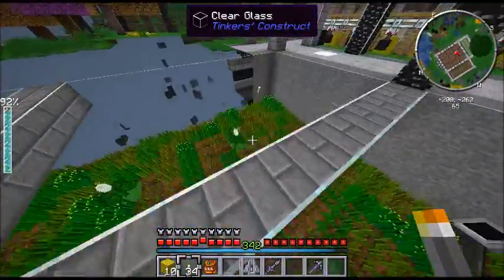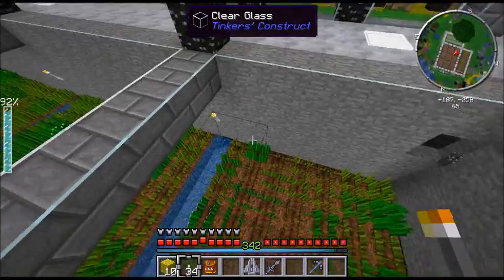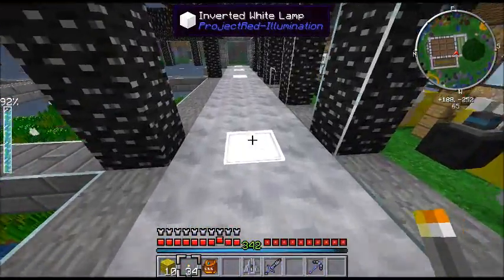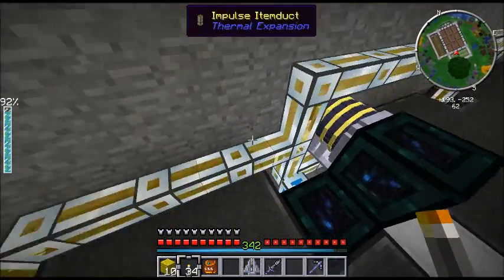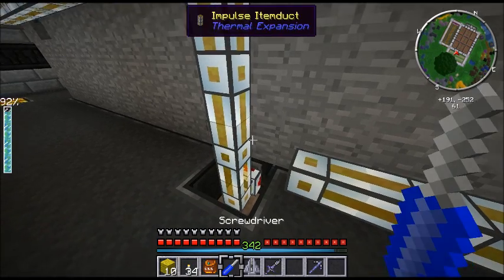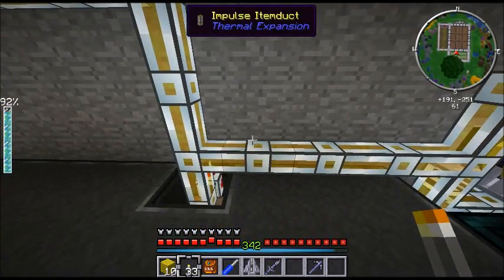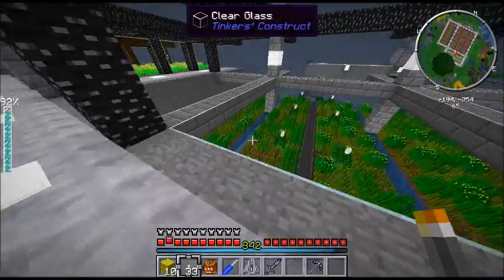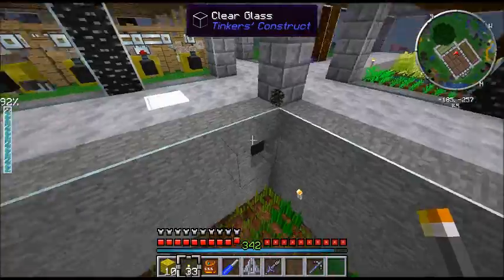The canola farm has not really changed at all. I did add a vacuum hopper up there — you can see why there's canola seed trapped up there — and one behind there because canola seeds get trapped there too. The vacuums are on, items are transporting, but this item duct has become disconnected — that's why it wasn't working. Now I know why I have the two vacuum hoppers there, because those are the two points where canola seeds get trapped strangely.